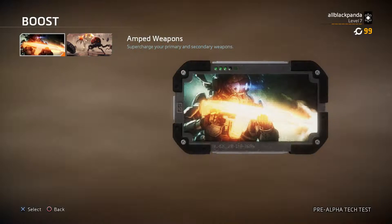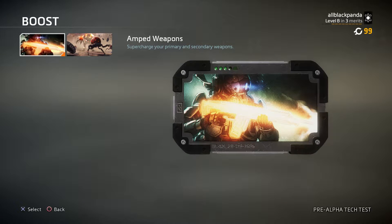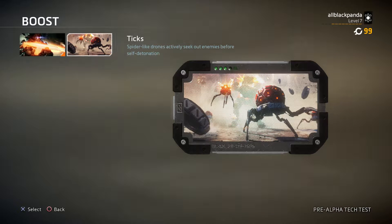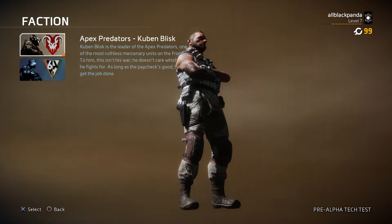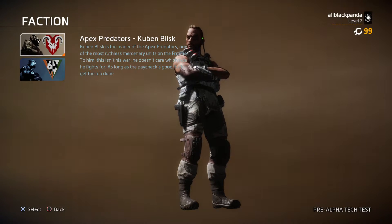If you go to Boosts in-game, if you get a certain amount of kills and stuff like that, it'll tell you to activate it. It's called a Boost. The two that are in the beta right now are Amp Weapons, which supercharges your primary and secondary weapons, and Ticks, which are spider-like drones that actively seek out enemies before self-detonation. You'll actually see some of those in the gameplays I'm posting up.